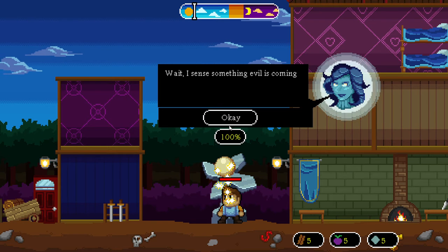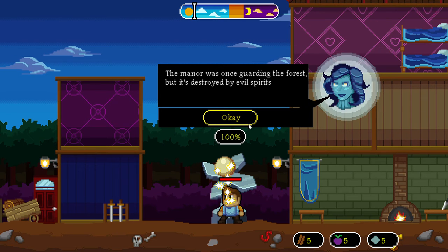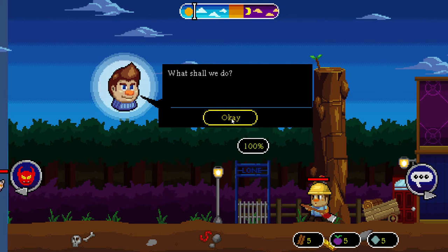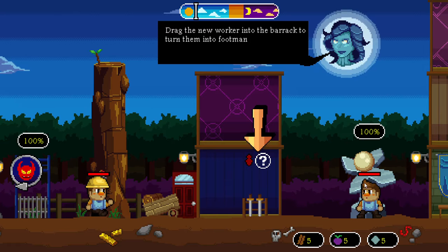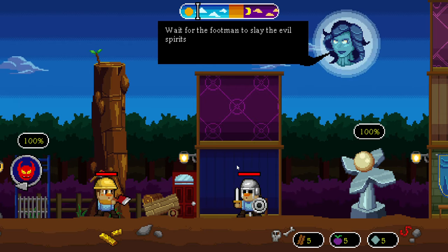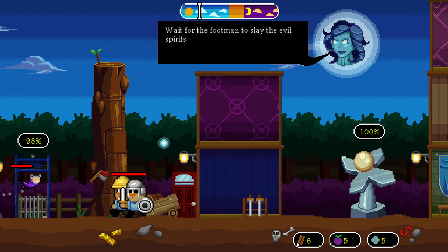I sense some evil is coming. The manor was once guarding the forest but it's been destroyed by evil spirits. They seem afraid of any human trying to rebuild the manor. Here they come — the scouts! Into battle! Drag the new worker into the barracks to turn them into footmen, and wait for the footmen to slay the evil spirits.